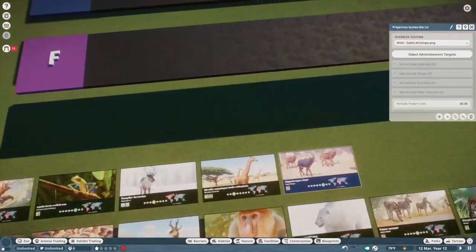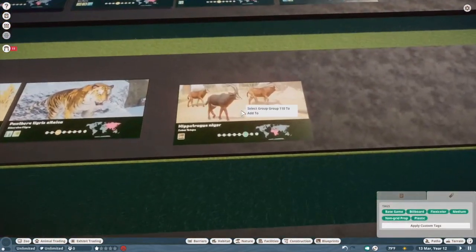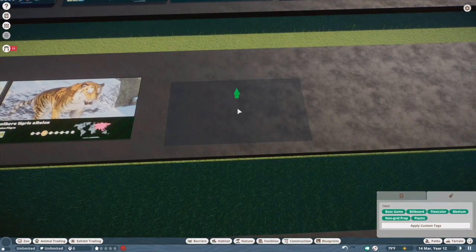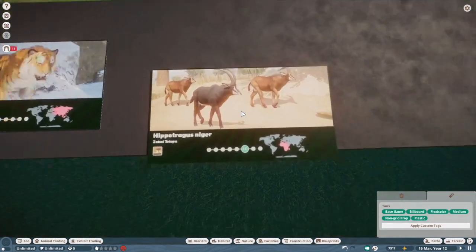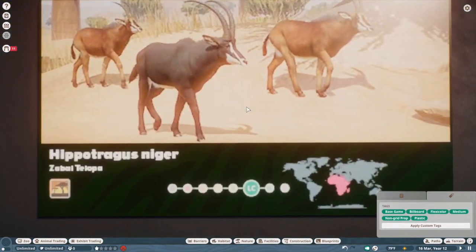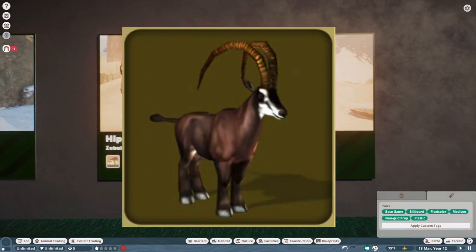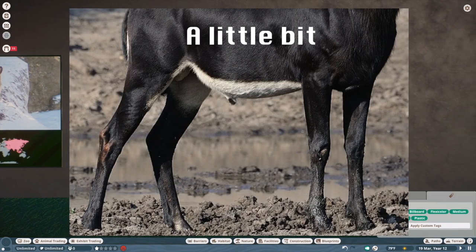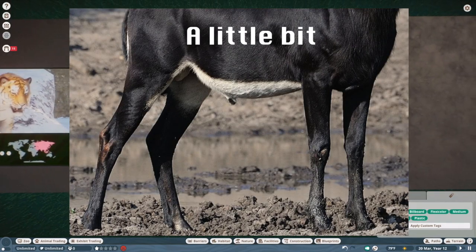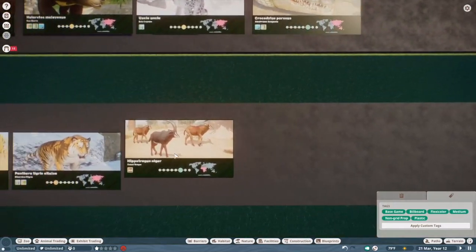Sable Antelope. I really love Sable Antelope in real life, and I think it's definitely done justice. The legs are a bit chunky — it kind of reminded me of the Zoo Tycoon 2 model. I'll throw up a picture to confirm. For now I think it is a solid B tier antelope.